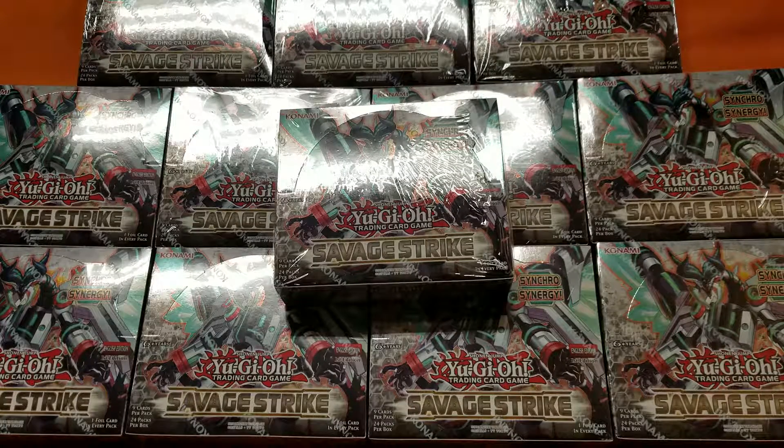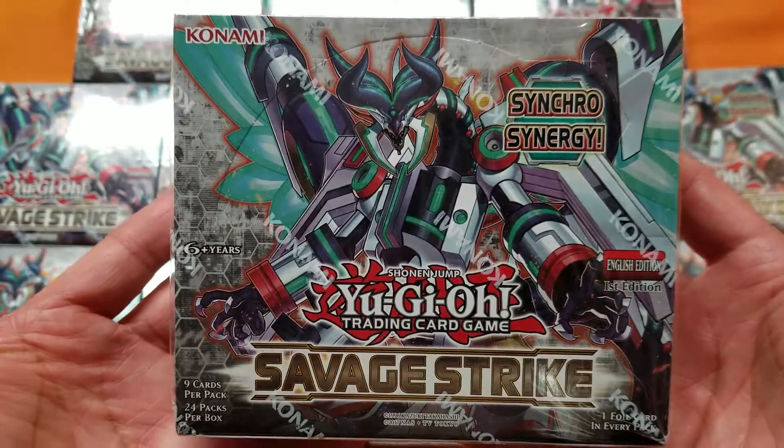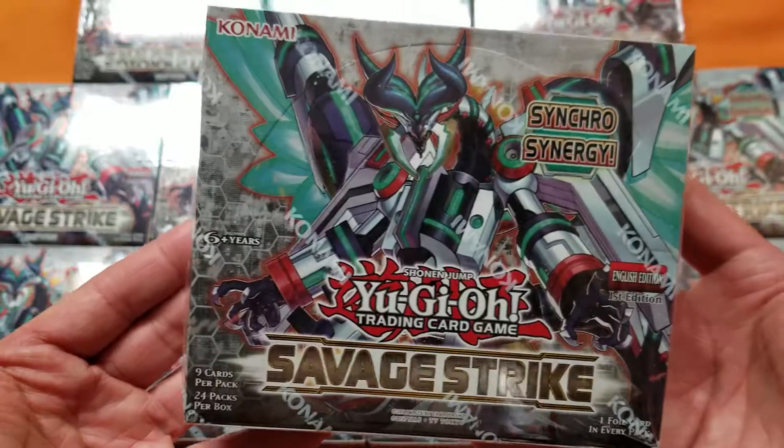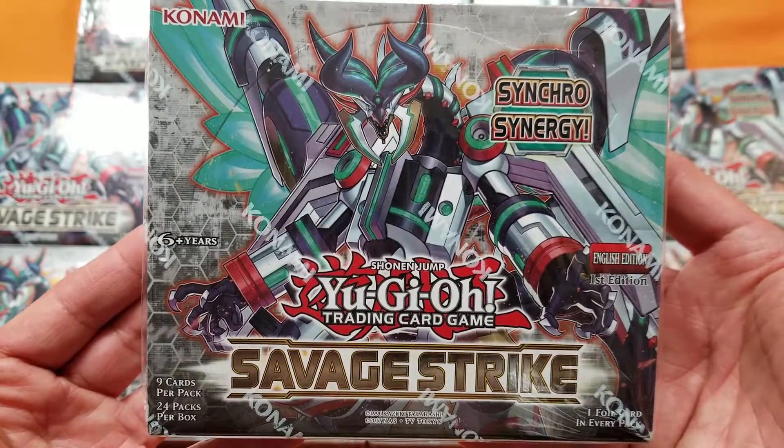Hey guys, welcome back to the Addict CTC. As you can see what's in front of you, it just got released today, so I got them in. I will be busting open one booster box on live so you can see what's in there. This is Yu-Gi-Oh! this time. Yesterday was Pokemon. This is the new Yu-Gi-Oh! booster box that came out today — it's called the Savage Strike.